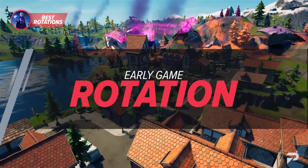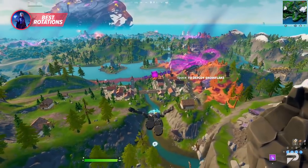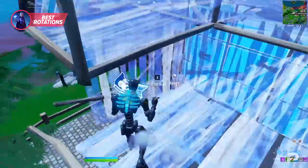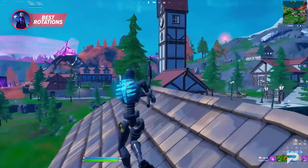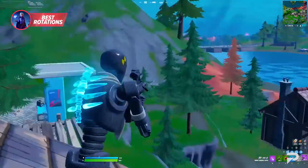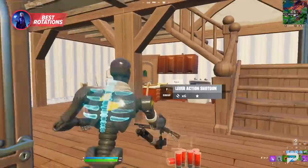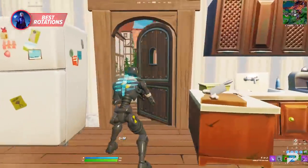For early game rotation, take Misty Meadows — the POI is split into two different areas. When rotating from one side to another, make sure the path you take fits your objective. If you see players fighting, it's okay to take the fastest path since they're focused on the fight and not their surroundings, making it easier to approach quickly without using as many resources. In most rotations, focus on consistent routes that have available farms and potentially more loot.